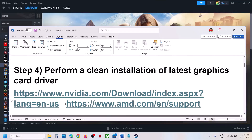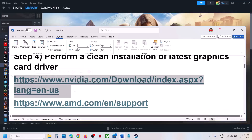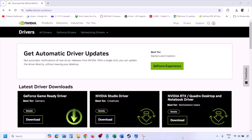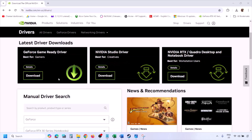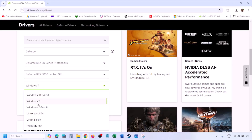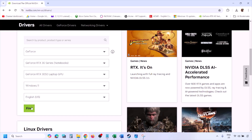If that does not work, the next step is to perform a clean installation of your graphics card driver. If you have an NVIDIA card go to the NVIDIA website; if you have an AMD card go to the AMD website — I'm showing for NVIDIA. Go to the NVIDIA website, select your graphics card from the list, make sure you select the correct card, select the right operating system (Windows 10 or Windows 11), then click Find.